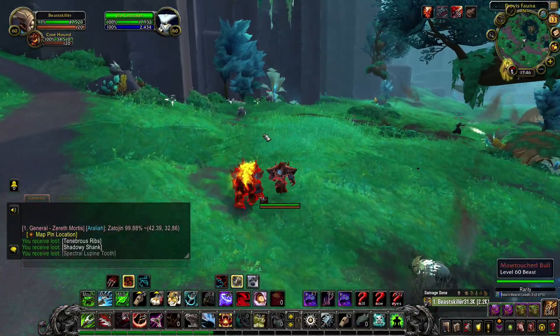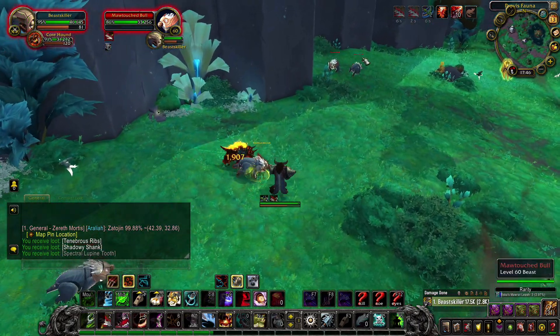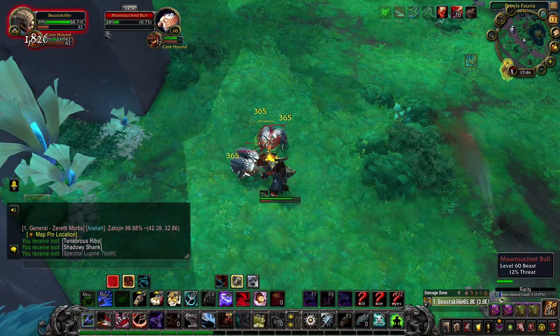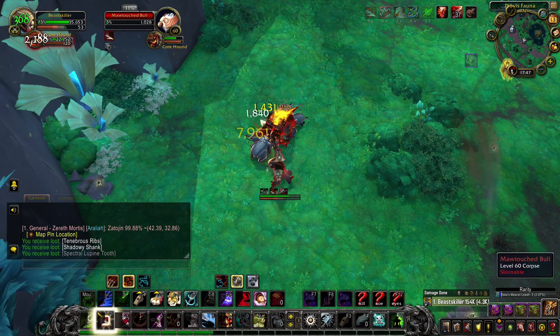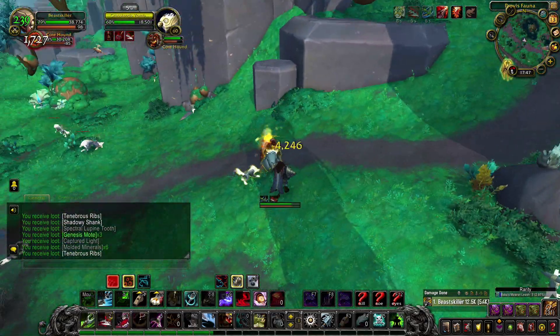The next item on the list is the Vombata larva. The best place to farm it is this spot on the map. There are a few Vombata mobs around the lake to kill for the larva. If you run out of mobs, get into Group Finder and join a random group so you get transported to another realm and can farm them again until you get the larva.